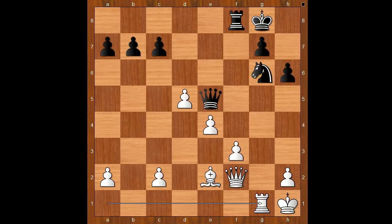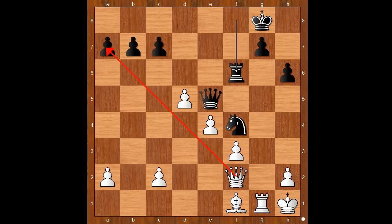But it's not easy. Knight to f4, bishop to f1, rook to f6 — daring white to take the pawn on a7. Would you take the pawn on a7 or not?